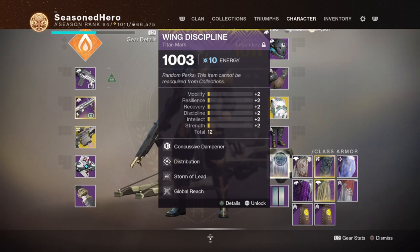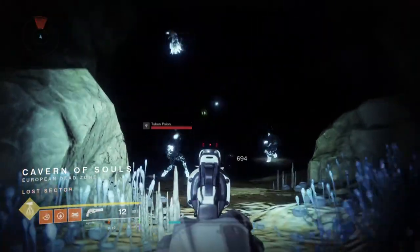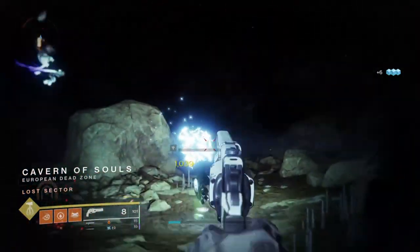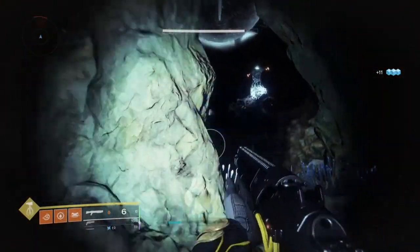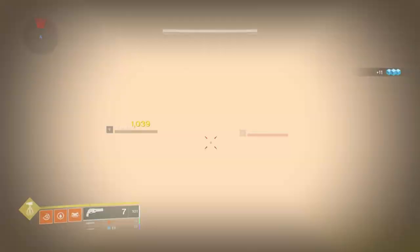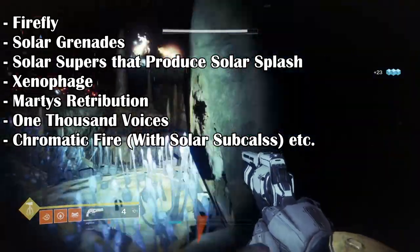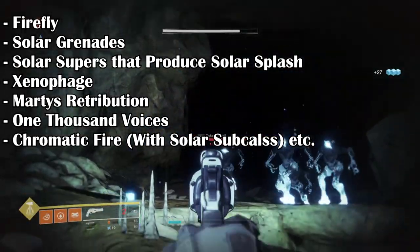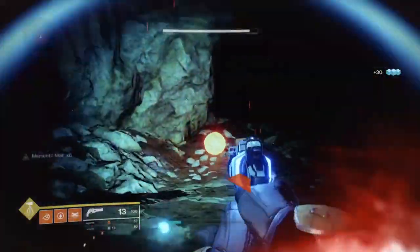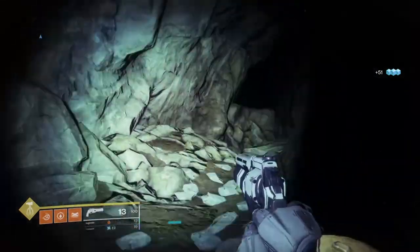Since this build focuses on solar splash damage to proc Warmind Cells, here's what counts as solar splash: a prime example is Sunshot or Ace of Spades with their built-in Firefly perk — land a precision final blow and a solar blast erupts from the target, killing or weakening enemies around them. That explosion is solar splash damage, and that's where Wrath of Rasputin kicks in. Other sources include Firefly, Solar Grenades, solar supers that produce splash, Xenophage, Martyr's Retribution, 1000 Voices, Chromatic Fire with a solar subclass, and more. Note: Polaris Lance's Perfect Fifth perk is currently bugged.